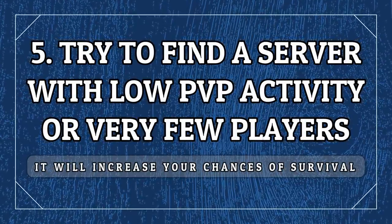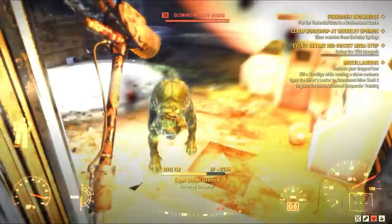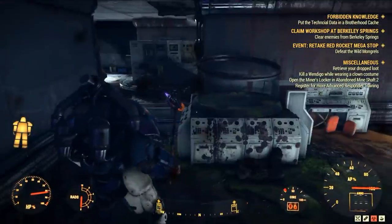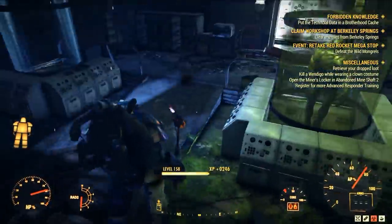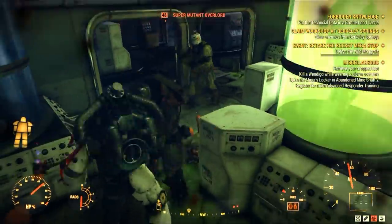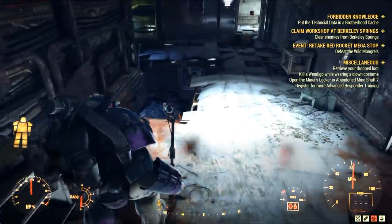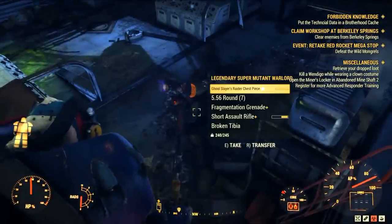Right now there aren't that many people playing in survival mode servers, so if you can do a few server jumps, do it until you find one that is not too populated. You can see this by checking the scoreboard — if it has less than 10 names, there are less than 10 players on the server. Alternatively, check for a server where people are not PvPing too much by paying attention to the PvP notifications in the top left corner of your screen. These two indicators are very strong signals to let you know if the server is safe for PvE.